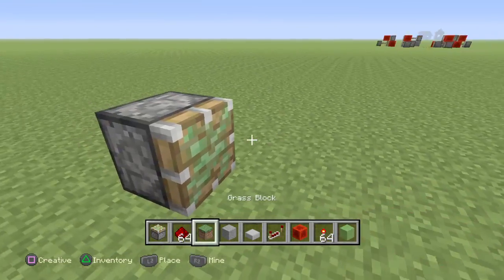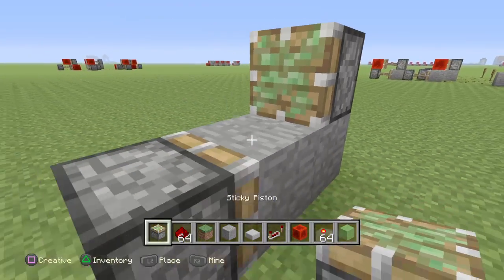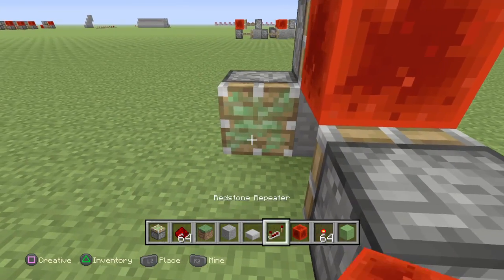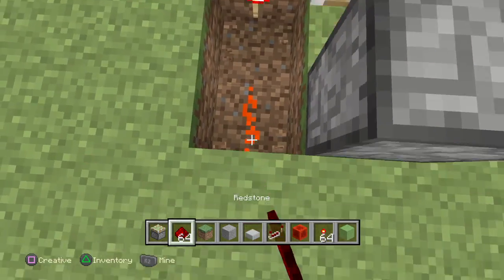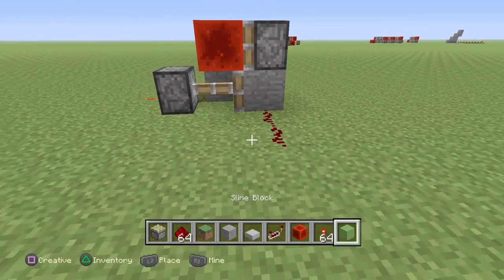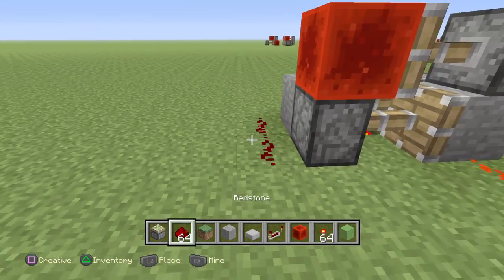So let's build a NOT gate. And this is a NOT gate — turns on, it turns off.